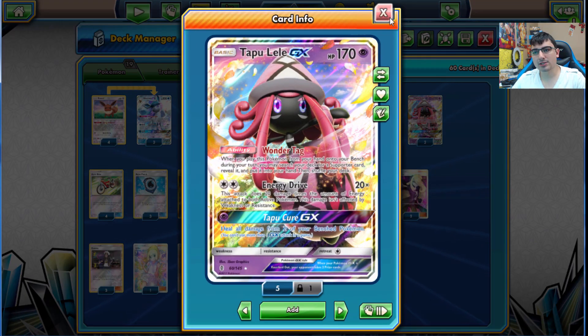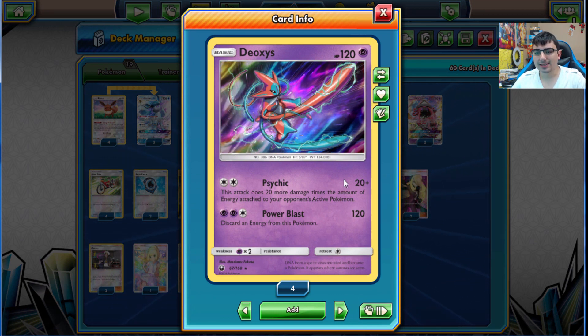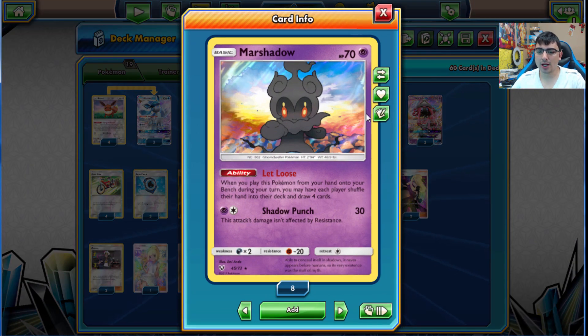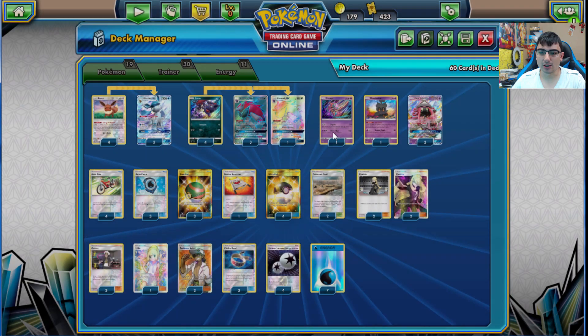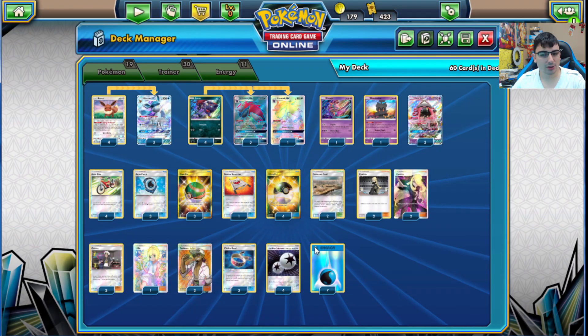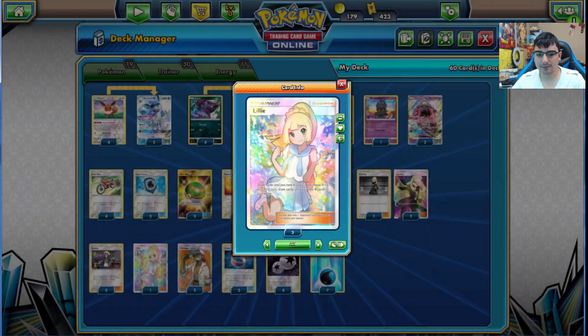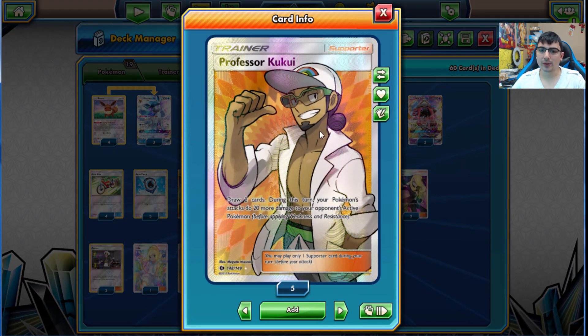You pitch a card to draw two with Trade, and Riotous Beating does 20 for each Pokemon in play - really powerful. We've got Tapu Lele to search supporters, one copy of Deoxys as a non-GX attacker, and Marshadow for hand disruption. Marshadow basically acts as a Judge - you both shuffle and draw four, but without using your supporter for the turn. We run four Cynthia, seven Water Energy, four DCE, and Lillie.